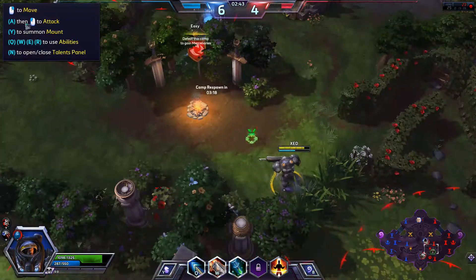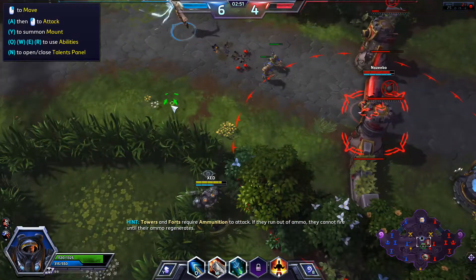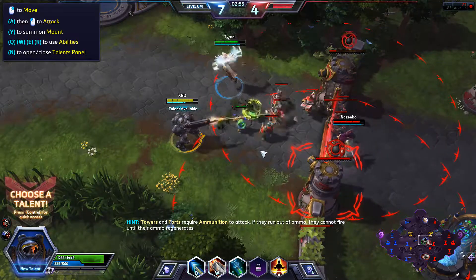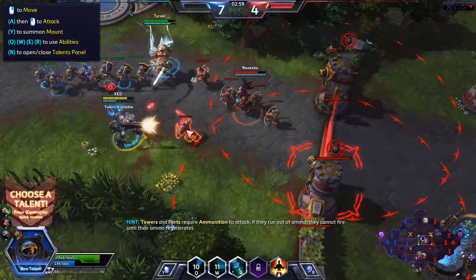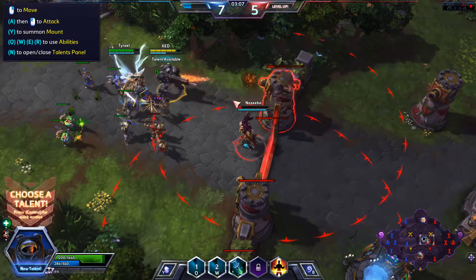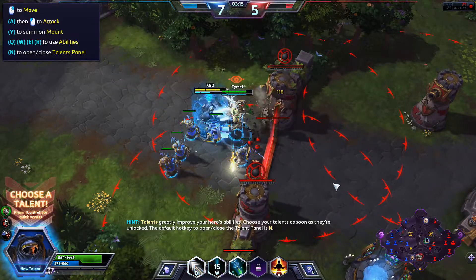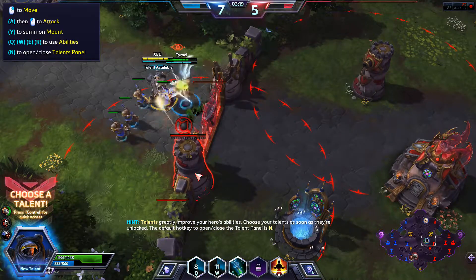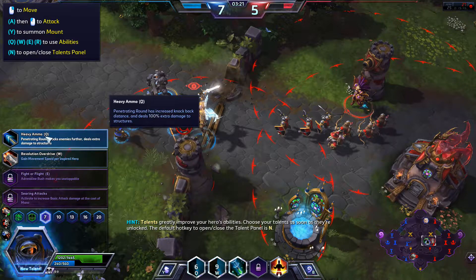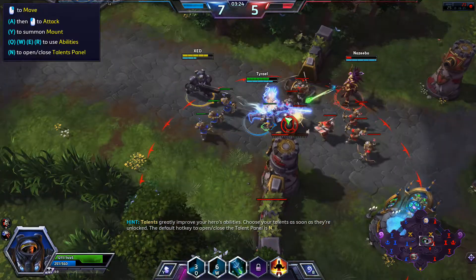I can shoot from here — that's cool, behind enemy lines already. Towers and forts require ammunition to attack; if they run out of ammo they cannot fire until their ammo regenerates. Talents greatly improve your hero's abilities — choose your talents as soon as they are unlocked. Penetrating Round has increased knockback distance and deals 100% extra damage to structures — but getting more movement speed is better.